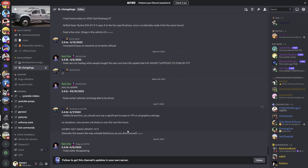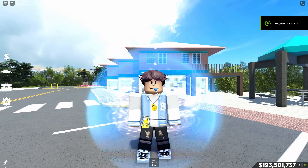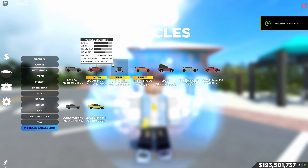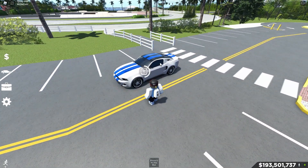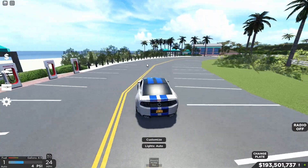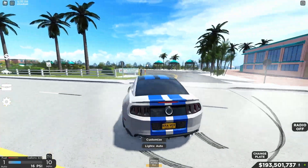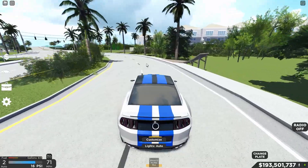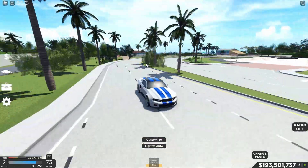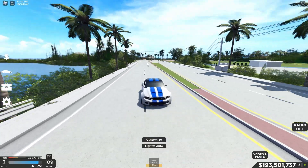So let's actually hop in game right now and see how our FPS has been affected. We are finally in game. Let's spawn in our car real quick and check if the map actually unloads behind us when we're driving. So far, it actually feels pretty smooth — a lot smoother than usual. It's just usually a bit laggy, but right now it's doing pretty good. Pretty stable FPS right now.